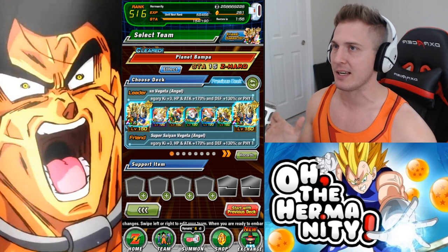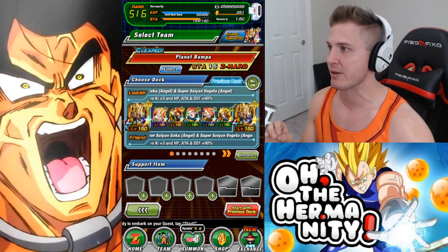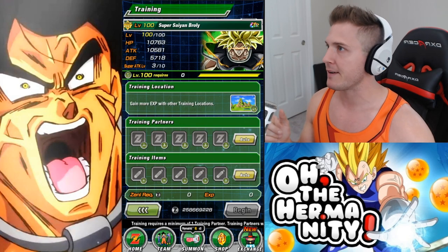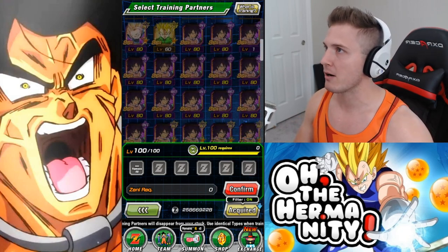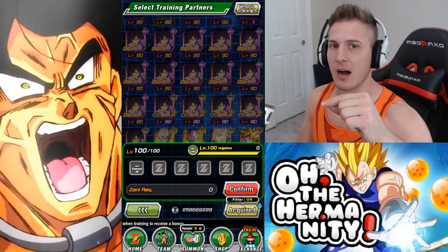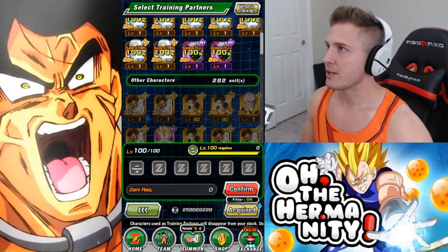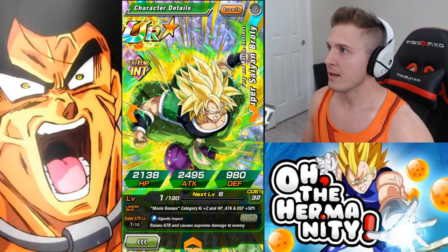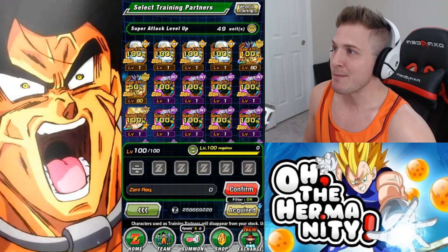Grinding this unit is very easy, but the part that makes it difficult is that in order to get a 100% chance increase you have to TUR this Broly unit. Let's go to training and click on Fizz Broly, then click on training partners — you'll see these units aren't even available yet. You have to go from SSR to UR to TUR just to get that increase. Once you do, you can grab the TUR version, which is Fury and Battle Instinct Super Saiyan Broly, and it will give you a 100% chance — but it's a bit of a grind.